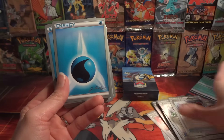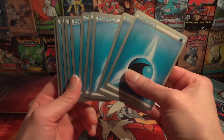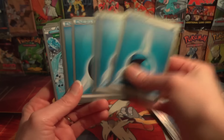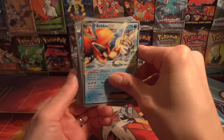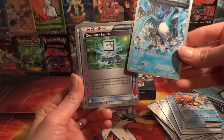You'll need that Superior Energy Retrieval to get four Energy back to load up your Keldeos. This deck is very heavy on Water Energy — eleven Water Energy total. Your attackers include Keldeo and Articuno.